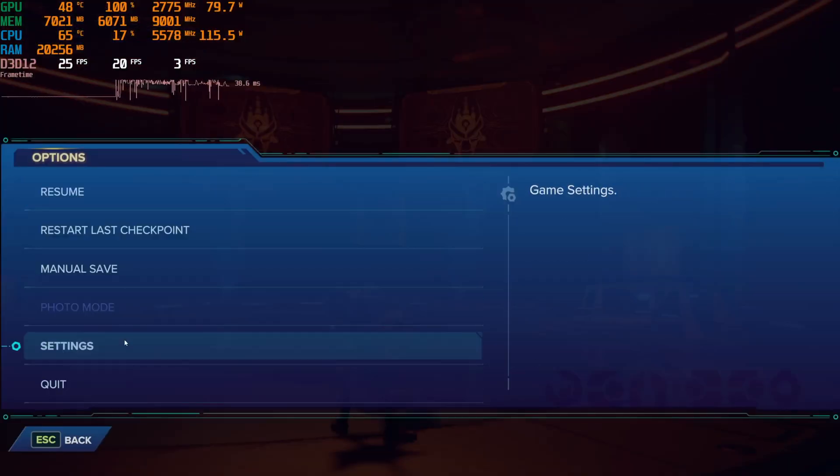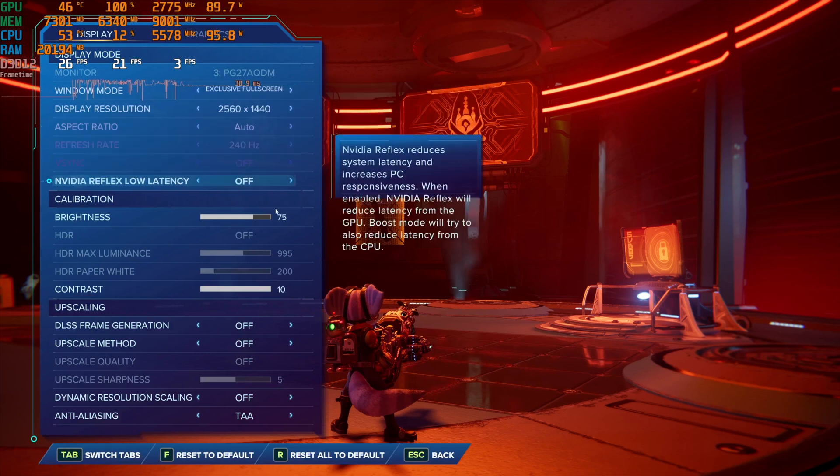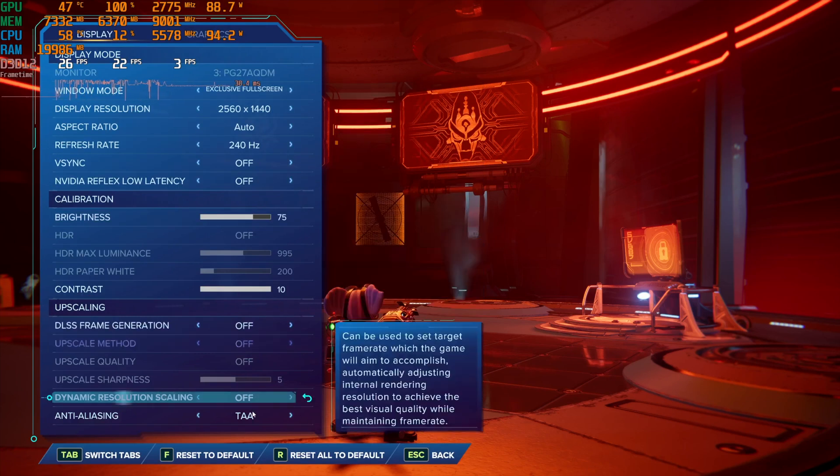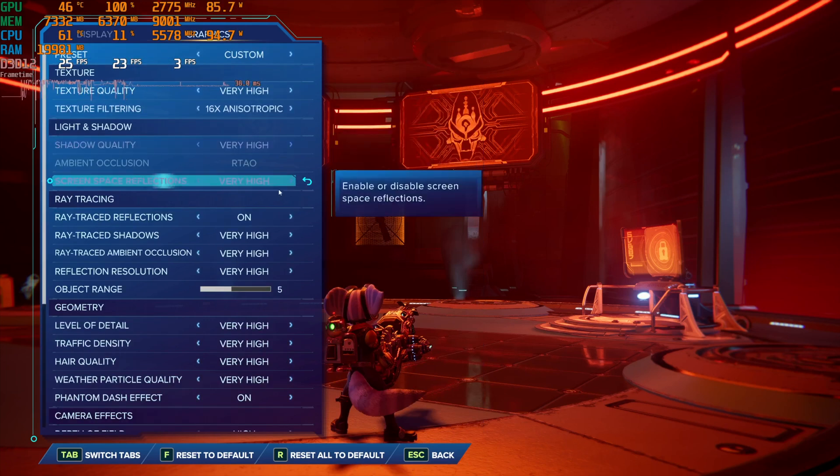On the 4060 Ti you can actually do DLSS3, which I usually put on quality. If we start off without any type of upscaling technology, we can see that the game certainly does struggle — sometimes you may be at 20 to 30 frames per second, which is definitely not really very playable.